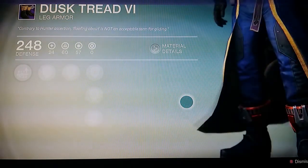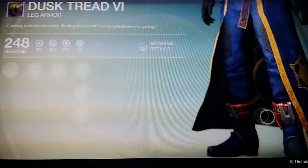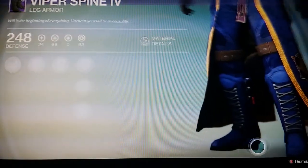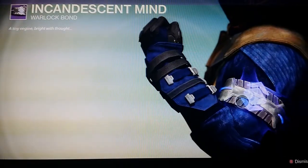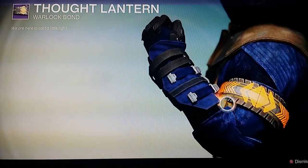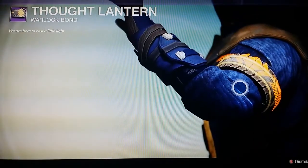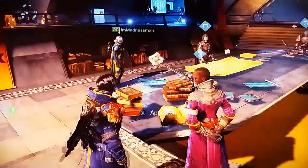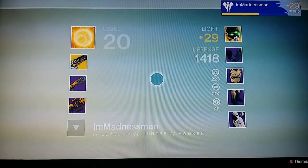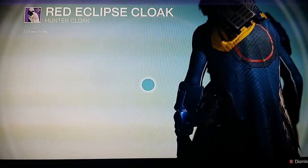Looking at the boots — increases melee attack speed, increases reload with hand cannons, and grenade bonuses. Those perks are really good. I'm really tempted to buy one of these cloaks too — they look very nice. And then we're back to the flaming style. Actually, the player gave in and bought one — let's inspect it: oh, I really like it. It looks nice — it's the Red Eclipse Cloak.